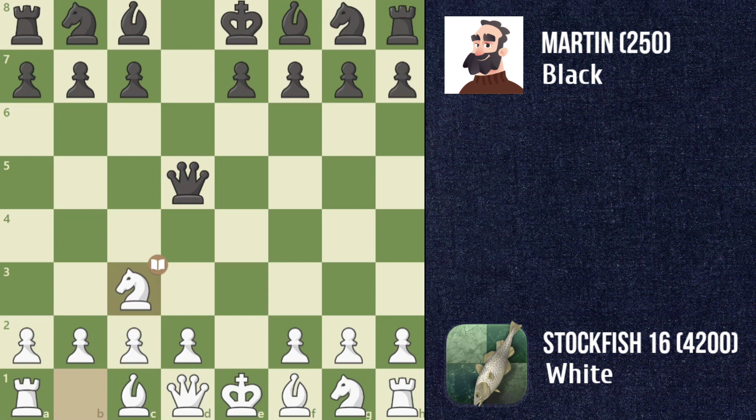Stockfish develops the knight with knight c3, attacking Martin's queen and eyeing the e4 square. However, Martin's queen e3 is an inaccuracy, missing a better move for the queen's safety. Stockfish plays bishop e2 to block the check from Martin's queen, securing a strong position.